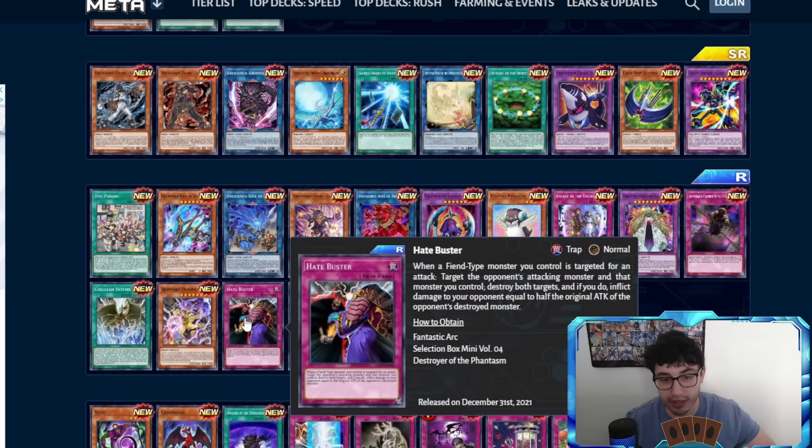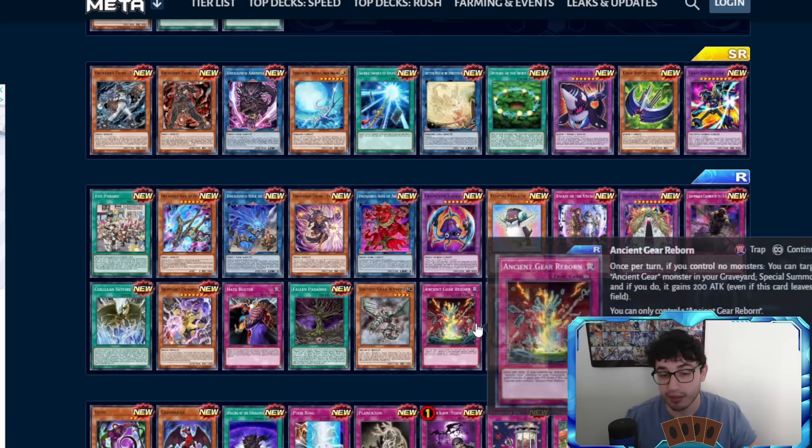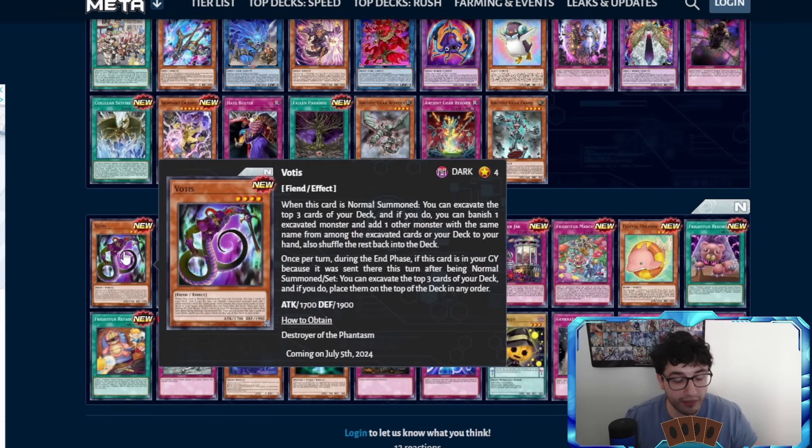Hate Buster — not a reprint at all! In Paradise/Fallen Paradise — this was locked behind a skill. This draws two cards: if you control Uria, Amon, Raviel, or Ammatile the fusion guy, you can draw two cards. It also makes your gods untargetable and indestructible by card effects. So you can play Fallen Paradise plus Terraforming, and all the reprints are great. Some interesting stuff here.